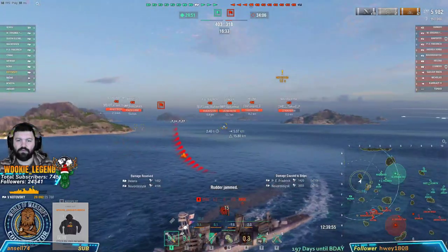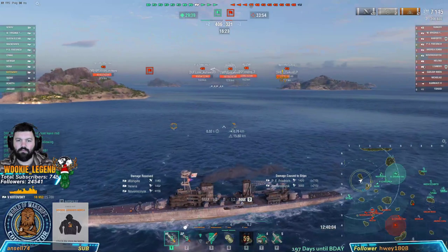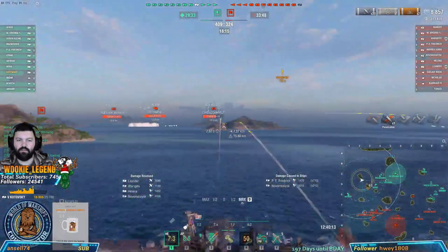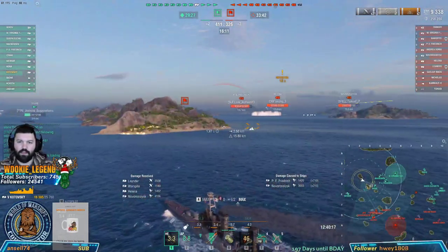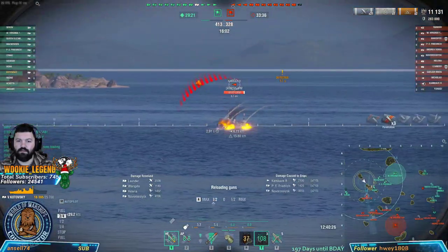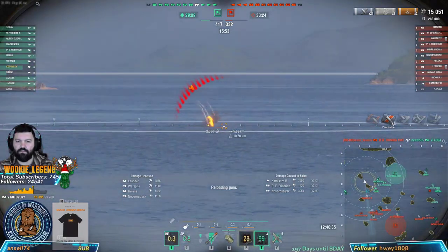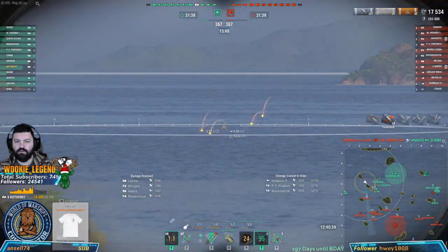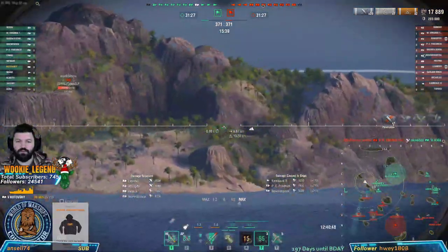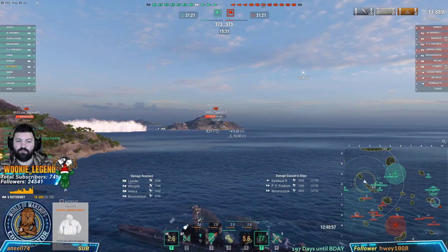Since we're stuck turning, we should slow down — no need to go broadside to them. He's going to smoke up, not a problem. He's trying to run away with one fire — I'm not going to let that happen. Look at this — this is ideal, he's stopping too. He's backing up just before smoking. He went forward — interesting. We're far enough from the island to shoot. No one can spot us. We have adrenaline rush so with half our health down we go from 9.5 to 8.8 reload.